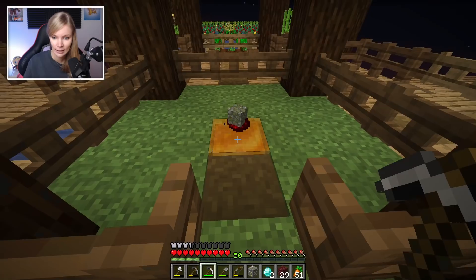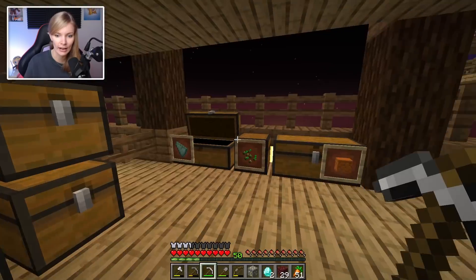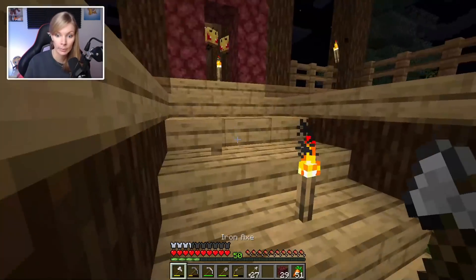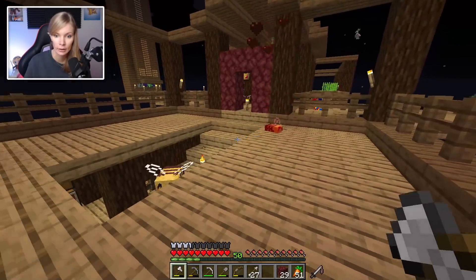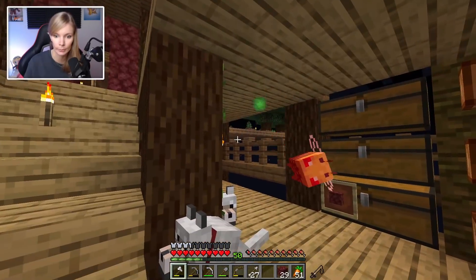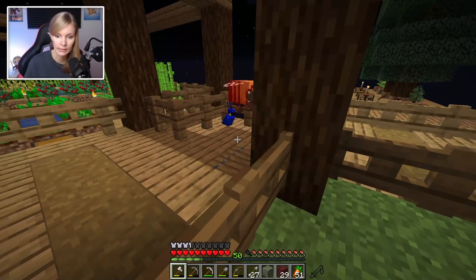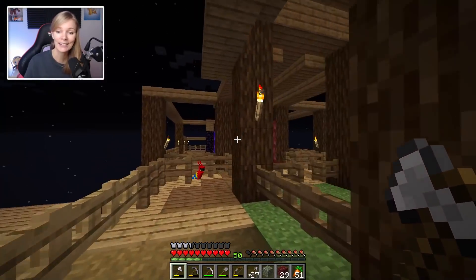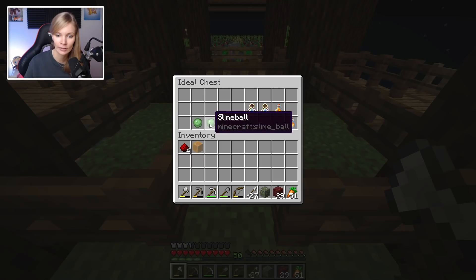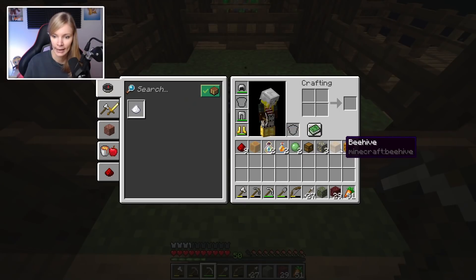What even was that block - was it a honeycomb? Was it a bee's nest? Could have been. I'm gonna run out of space, I need to make a new chest. What - angry bees? They're already angry! At least I can kill them; they're not like vexes that can go through blocks. There was one friendly bee as well - unless he turned angry. Four angry bees, okay, this is not going to be as friendly as I thought.